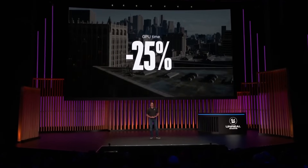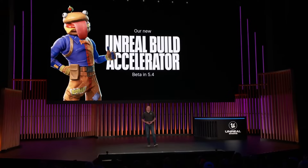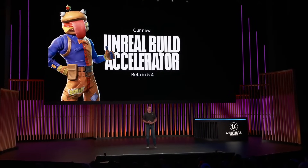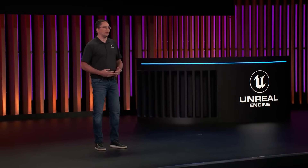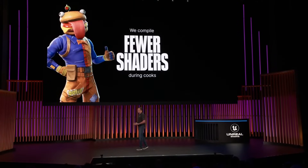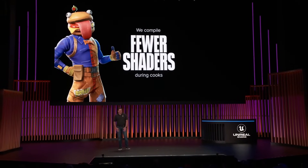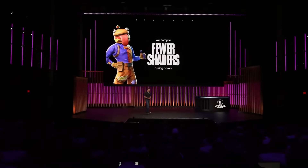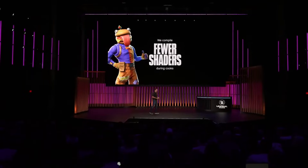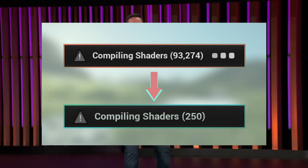Another huge performance update to the rendering system in Unreal Engine 5.4 is the optimization of shader cook time. In 5.4, there has been a significant overhaul in how shader compilation work is executed, with both increases to parallelization and reduction in redundant work. The results of this optimization effort are approximately 30% fewer shaders being compiled, and all of these factors result in a significant improvement in project cook times.